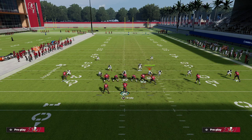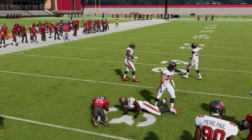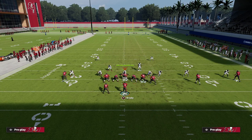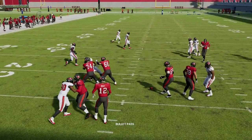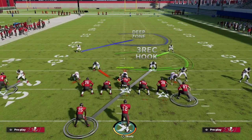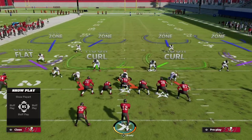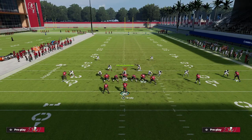In Madden 22, if you're going to throw the wheel you want to low ball it, pass lead inside with aggressive catch — it makes it probably the best route in the game. In Madden 23, wheel routes are not as good, but there are still key ways to throw these consistently against man. Instead of low-balling it, as soon as he cuts to the outside we just pass lead to the outside, since low balls in Madden 23 are not as effective. It takes a little nuance, but you can still throw these routes against man.